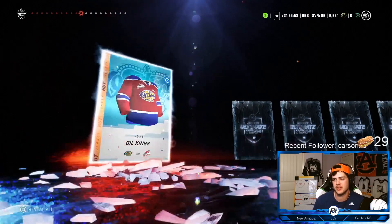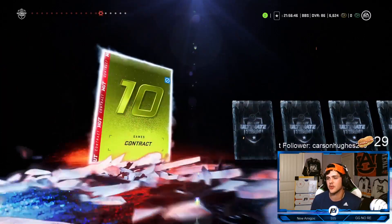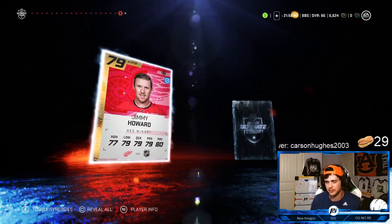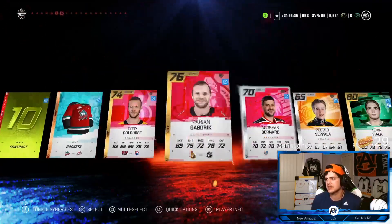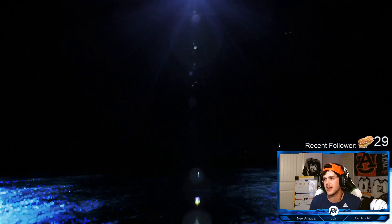Kevin Fiala in a pack! But I'm seeing only crap - Phoenix Copley, 750 coins probably the best card so far, everything else is going into a reroll. 78 Valtteri Filppula, 79 Jimmy Howard. We didn't get a single rare card. That sucks. We're gonna rip into the second jumbo premium pack.